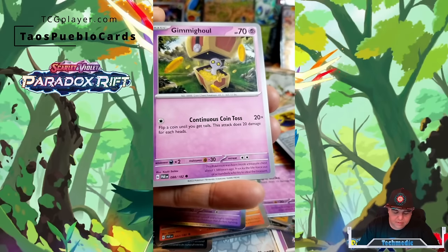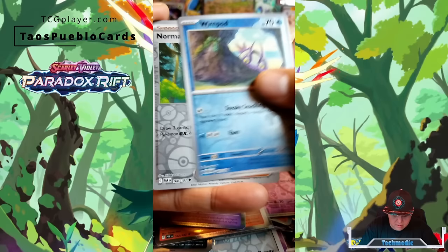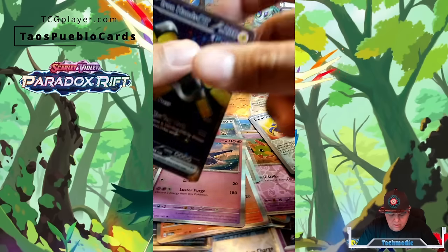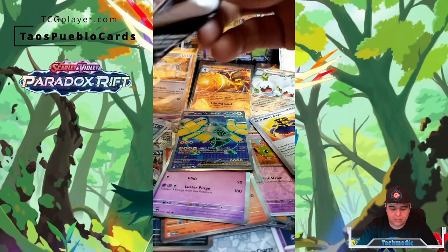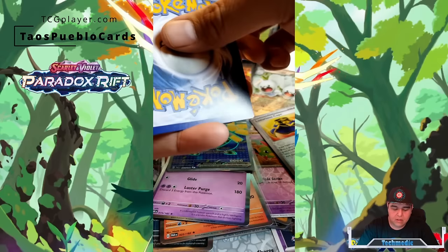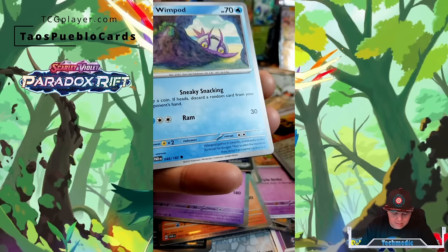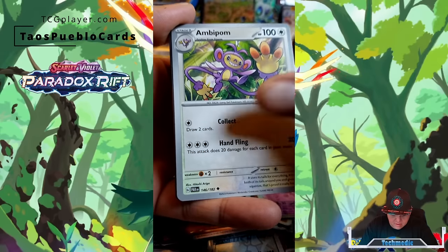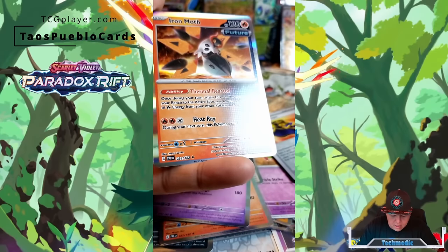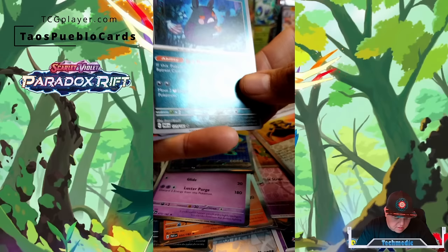Basic Energy, Trubbish, Wiglet, Technical Machine, Wimpod, Norman, and an Iron Hands EX. Nice. Last two packs — come on! Can we get the Gimme Ghoul or the Mela? Or the Iron Valiant? Du Blade, Miltank, Wimpod, Bupam Snorlocks, More Petco, Ucheon, and another Iron Moth. So that's two Iron Moths, and these are actually rare. So there were three rares in this pack. That's awesome. I'm going to go ahead and put the Iron Moth in the sleeve.